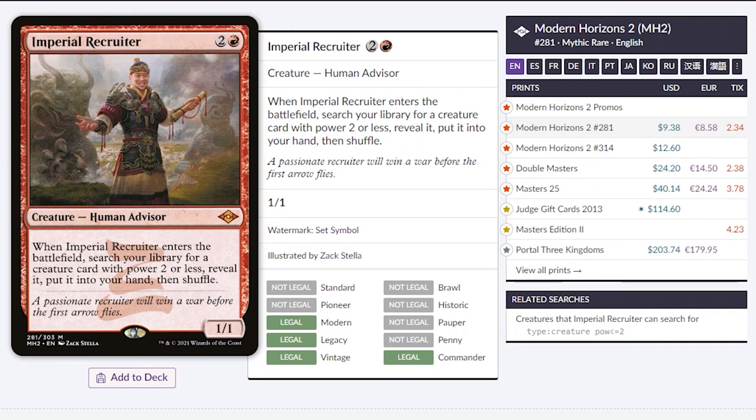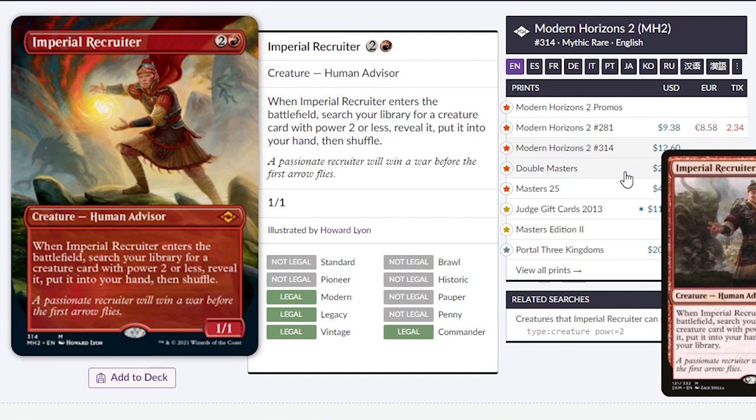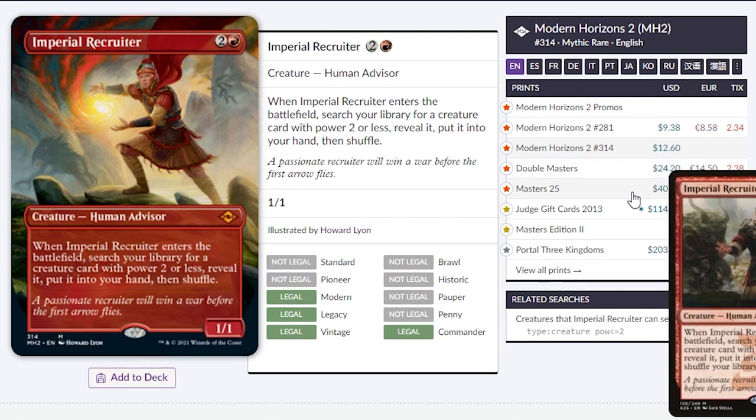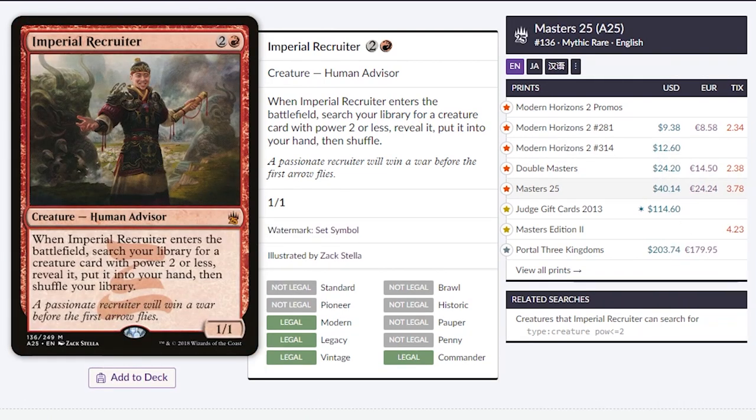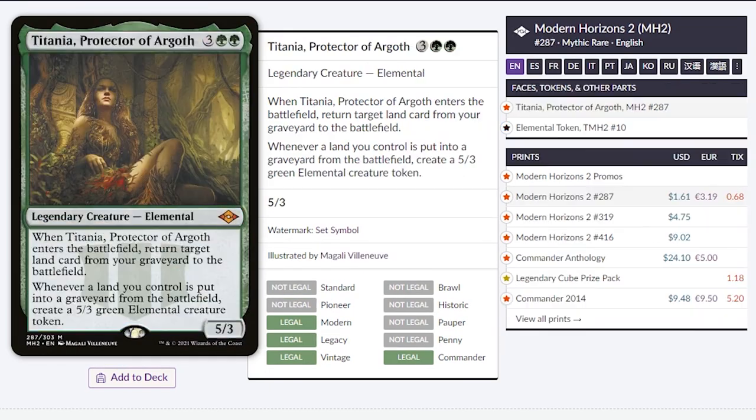Imperial Recruiter. Right now you can pick it up for $9, which is a really good deal because usually it's around $20. If you want the full art version, it's only $12, which is really insane. I don't personally play this card, but if you're interested, I think it's a great time to pick it up right now. Because even for Masters 25, you have to pay $40 for that copy. And if you want the Judge promo, it's going to be $100. So $9 right now is a great deal.